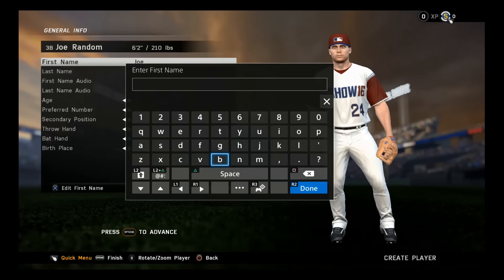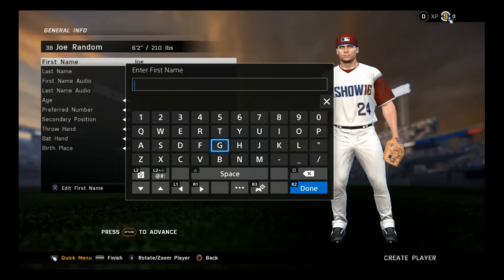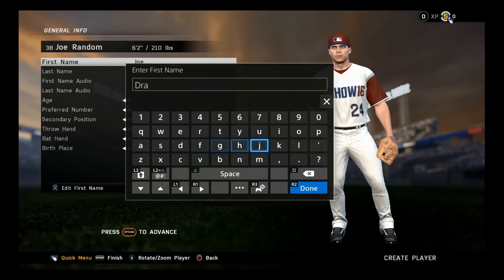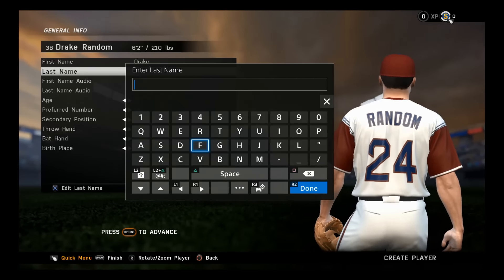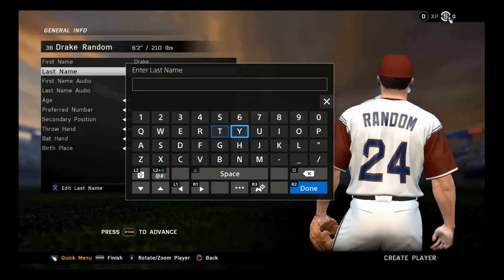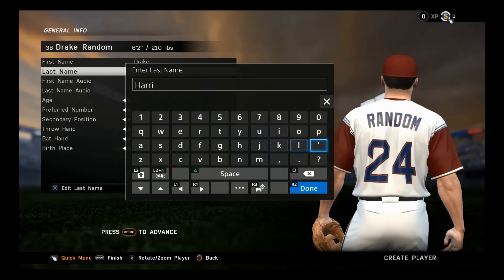I should have come up with a name prior to this, but I haven't. This happens every year — I always come up with a name at the last second. I kind of like the name Drake — I'll be Drake. It's unbelievable how tough it is to think of a name on the spot. I always do like Harrison or something. I'm not creative enough, so... Drake Harrison? Actually, you know what — Drake Harrison. I do kind of like that name.